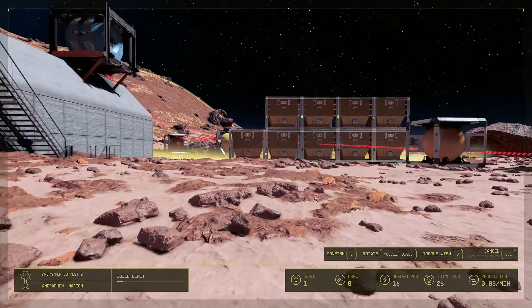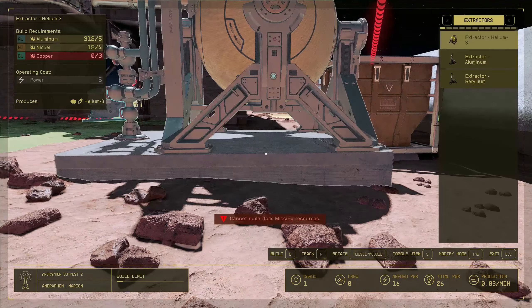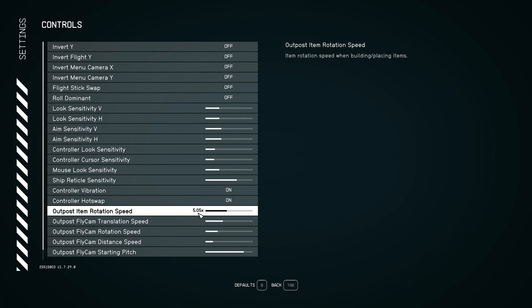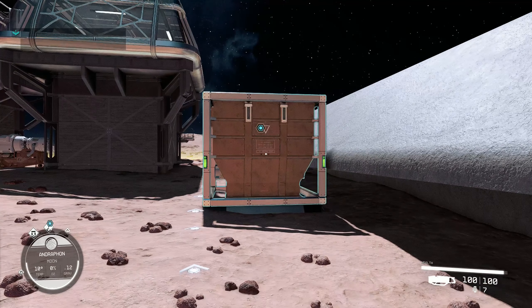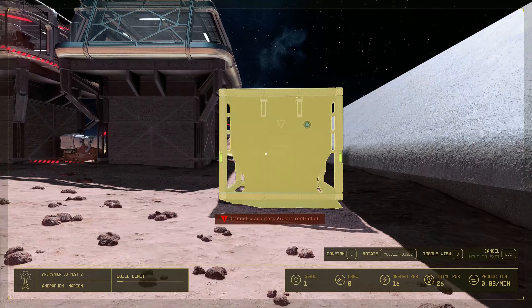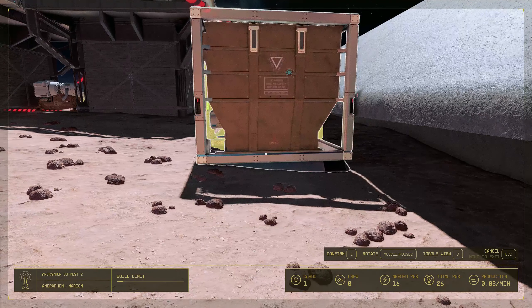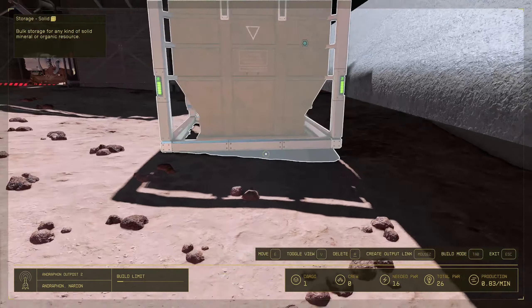What I found out is that in the options, if you go to Settings and then Controls, you can actually reduce the rotation increment to one. Now you can move items more slowly and make precise movements. There you go — I think that works.